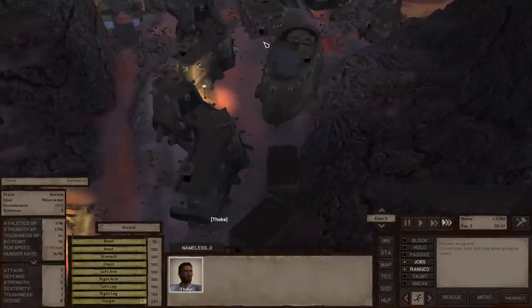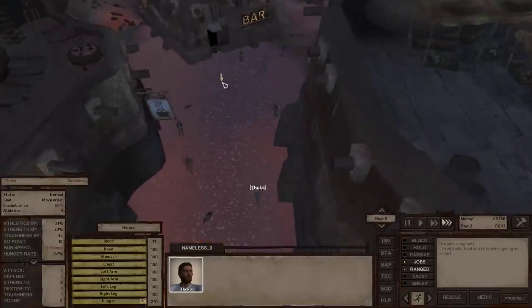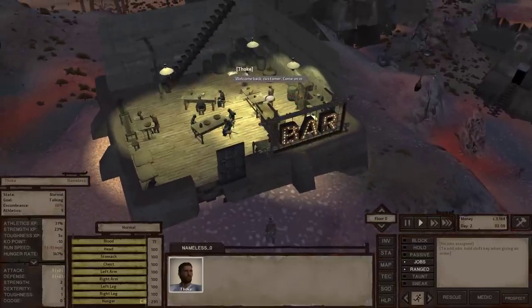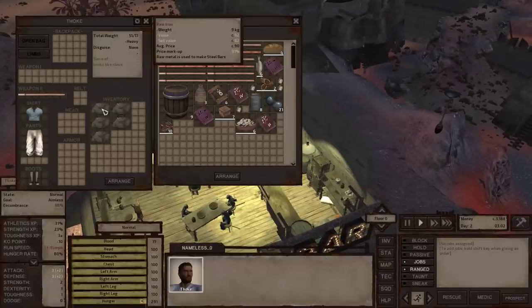Once you're done, bring all those goods — all those raw pieces of iron you've so diligently mined — and take them to any trader. Apparently no one cares what they buy; the bartender is just happy to buy your pieces of raw iron, and they'll give you about 82 cats per piece.